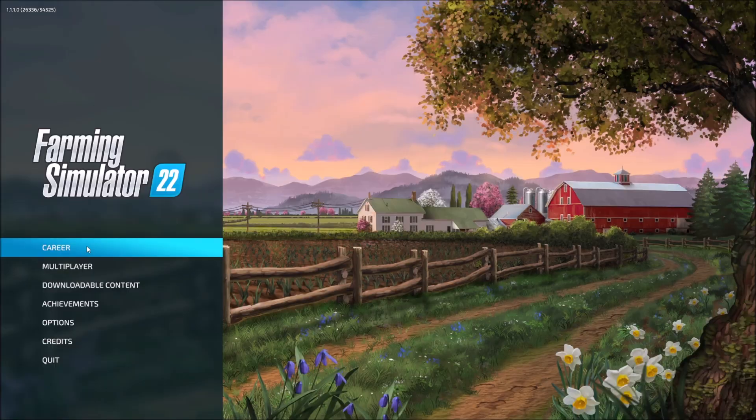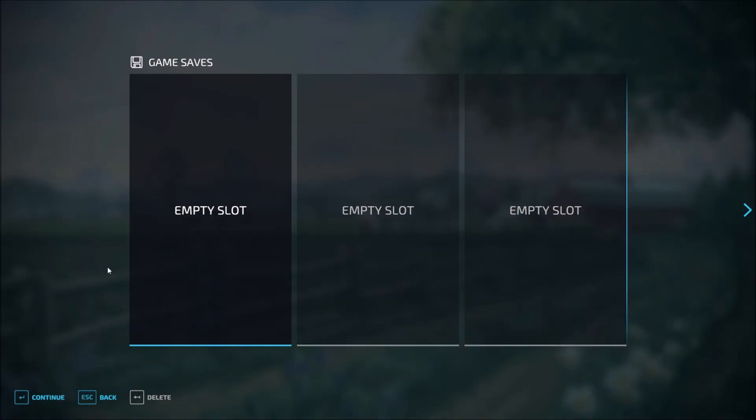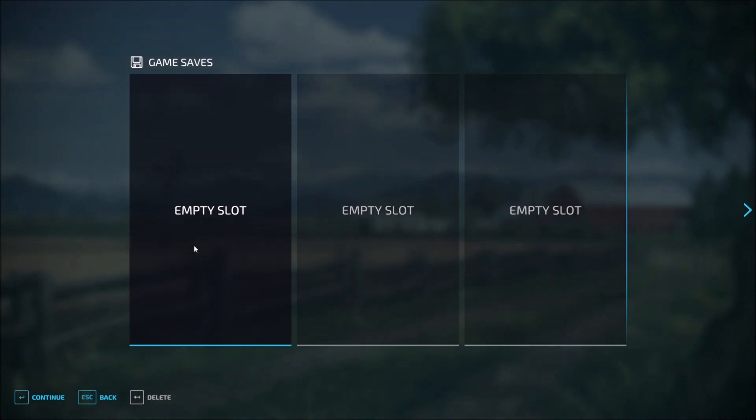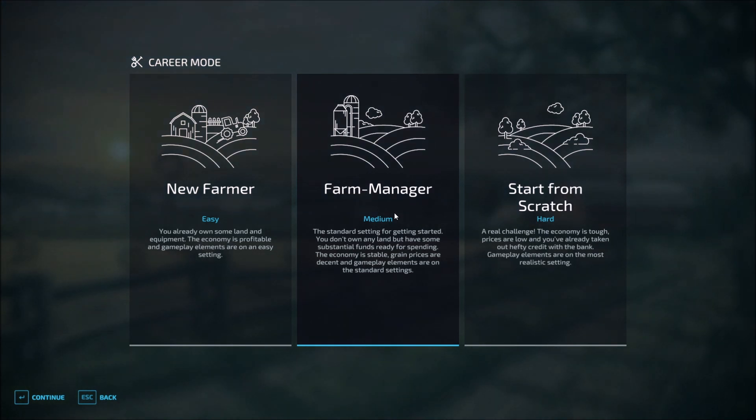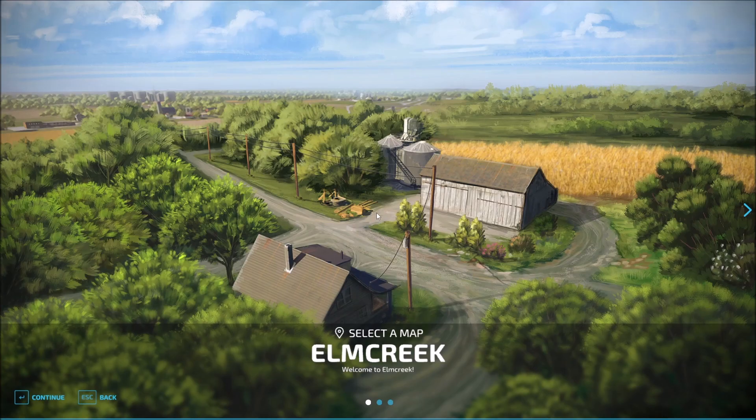Let's go ahead and hop into career mode. I have spent very little time in the game, so pretty much all of this is brand new. I did adjust some of the settings to hopefully save us a little bit of time. We want to use Farm Manager. The reason I like Farm Manager is because we just get money — we don't own any land, we don't own any equipment, we get to choose our destiny. So let's go ahead and select Farm Manager, and then we get the map.